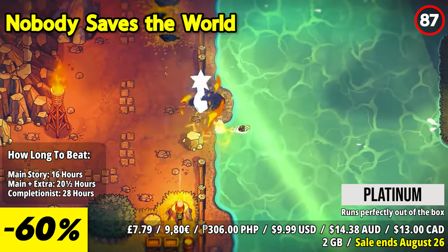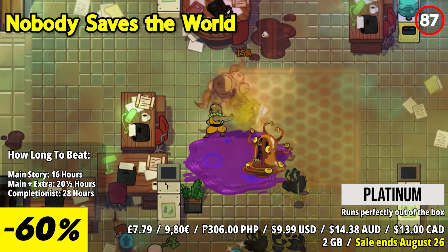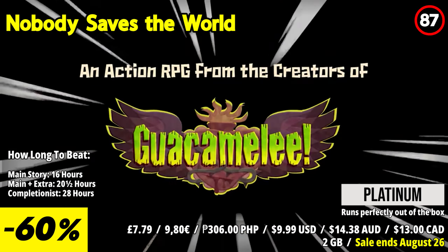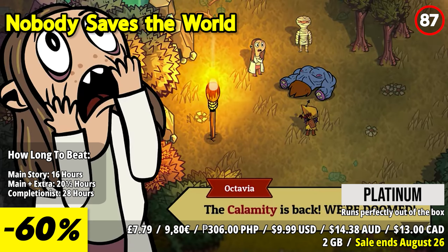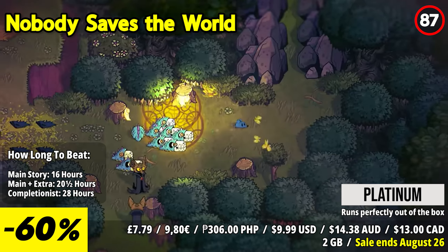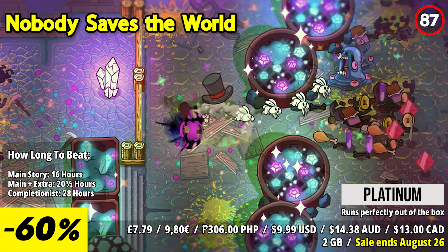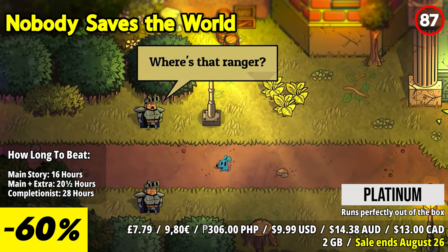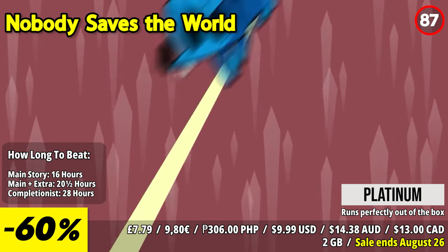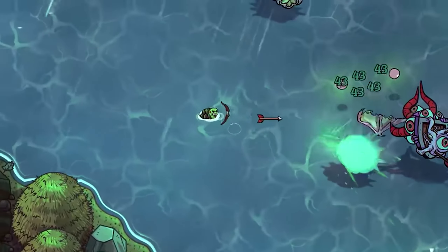Nobody Saves the World is an action RPG where players control Nobody, a character who must transform into various forms to save the world from an impending catastrophe. The standout feature is its transformative gameplay. As Nobody, players can assume different forms, each with its own unique abilities and playstyle — ranging from a knight wielding a sword to a rat that can sneak past enemies. By unlocking and mastering new forms, players can access different skills and strategies, allowing for diverse and dynamic gameplay.